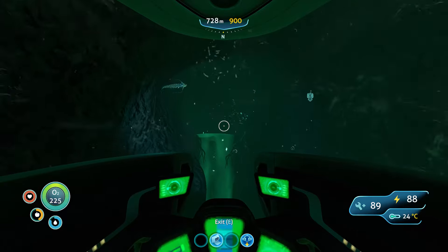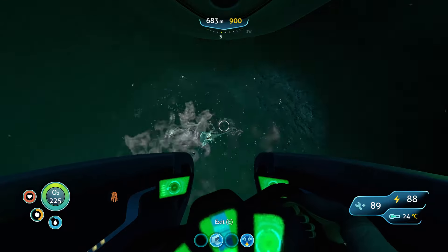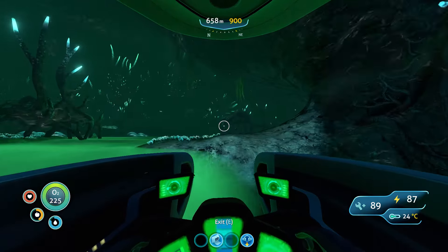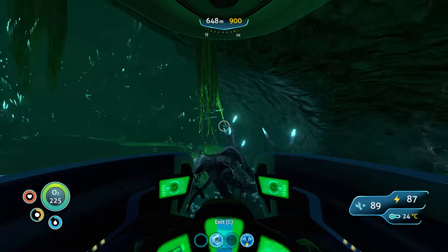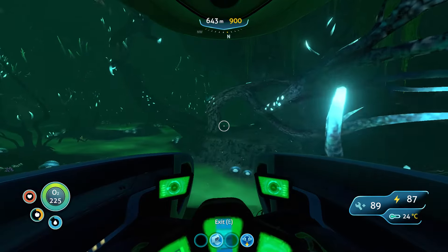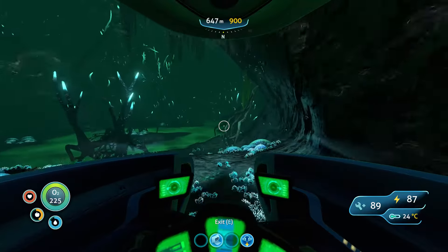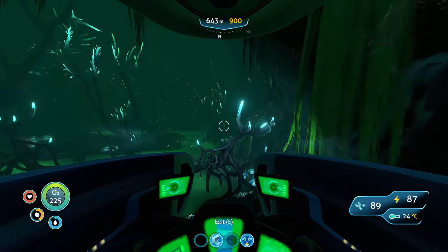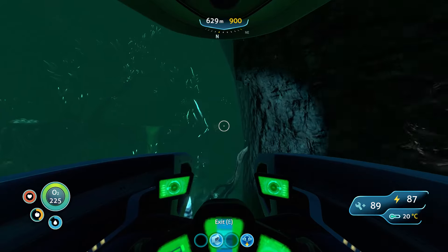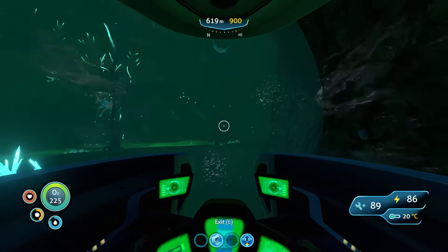I hope the reinforced dive suit is in the modification station — I'm pretty sure it is. While I'm here, I could get some more upgrades on my Seamoth, because there's a shock thing where you hold it down and it releases a shock in the radius around you that shocks fish. There's also a torpedo thing, which is never really utilized since the Seamoth is small enough to avoid most leviathans, but it's still cool.